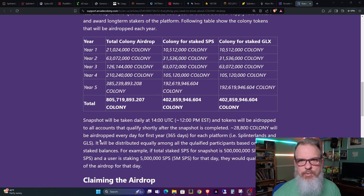The way they're going to do it is not like the SPS staking in Splinterlands. There will be one snapshot per day at 1400 UTC, or 12 PM Eastern Standard Time. 28,800 Colony will be airdropped every day for the first year, and then it'll go up from there.